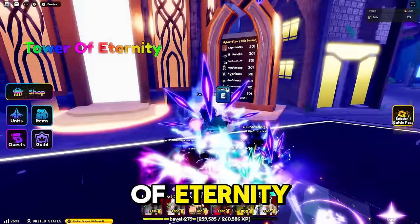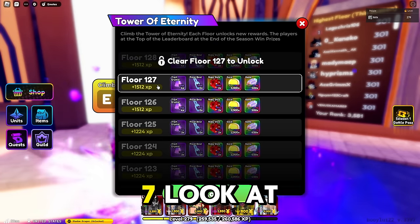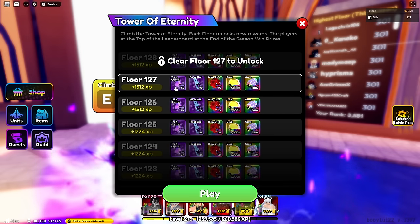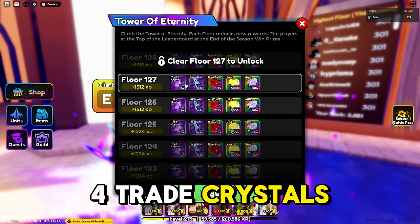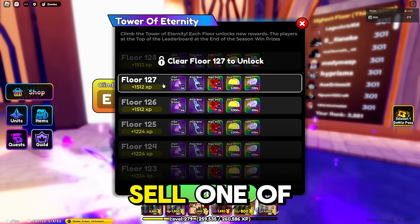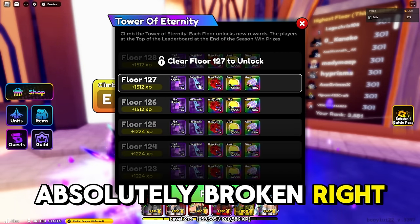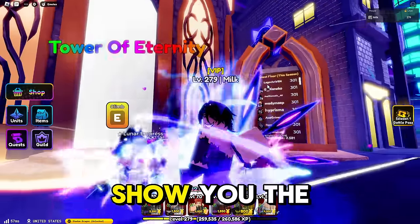Starting off, we're going to take a look at Tower of Eternity. At wave 127, look at my reward — this is insane. I am getting 500 gems and four trait crystals. These trait crystals are going insane on the market right now. You could probably sell one trait re-roll for a thousand gems, and one Frostbind for about four re-rolls. The economy is absolutely broken right now, so make sure you farm Tower of Eternity.